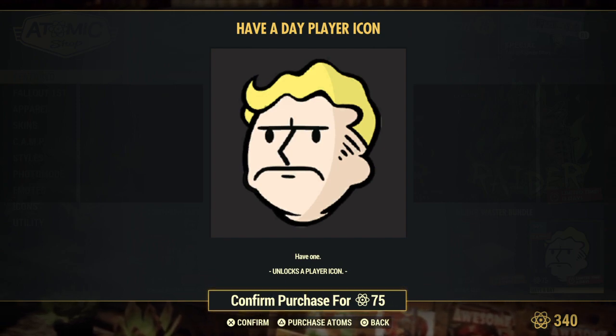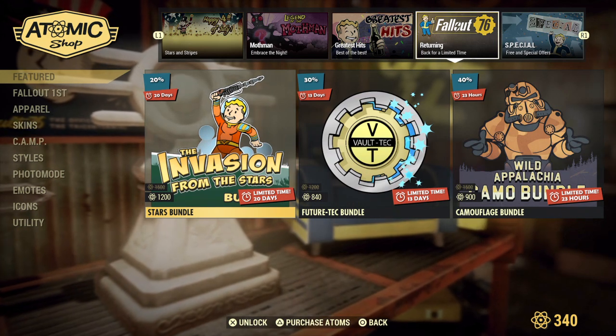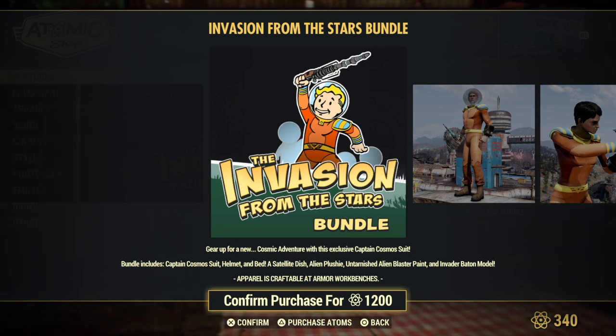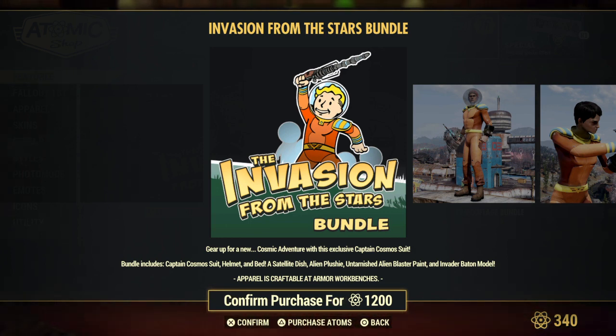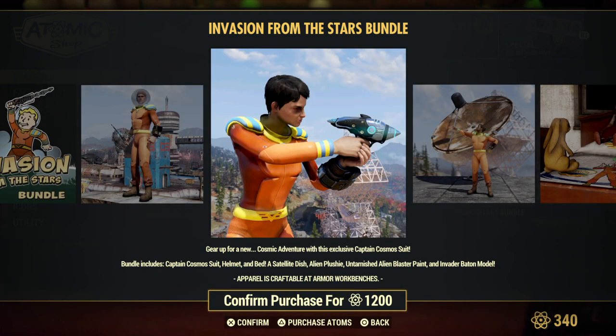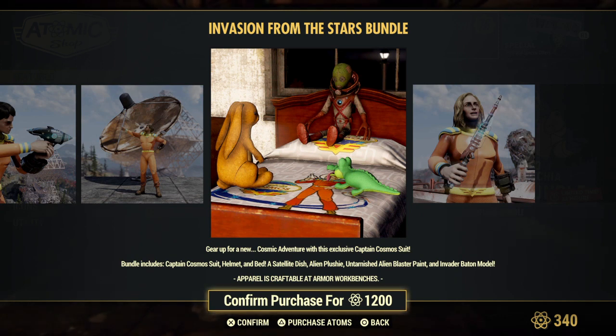A new player icon: "Have a Day." Let's check out the Invasion from the Stars bundle — I don't think I've ever actually seen this one. You get the Captain Cosmos suit, helmet, and bed, satellite dish, alien plushy, alien blaster, untarnished alien blaster paint, and invader baton. Aww, look at that little plushy — it's so cute!